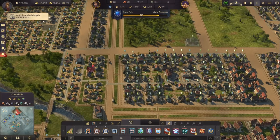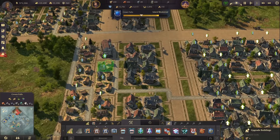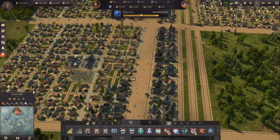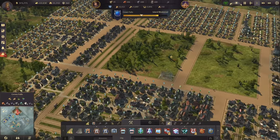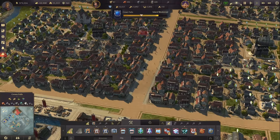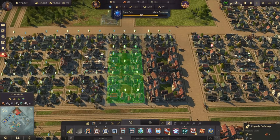We continue upgrading more buildings - this little guy here can now be upgraded as well. This whole block is coming together nicely with more workers. Since we do have some other materials left I could go ahead and upgrade more people to artisans.